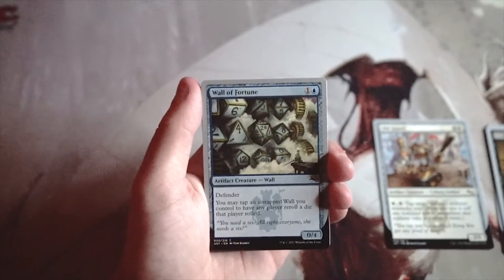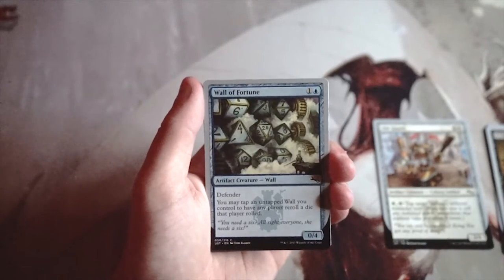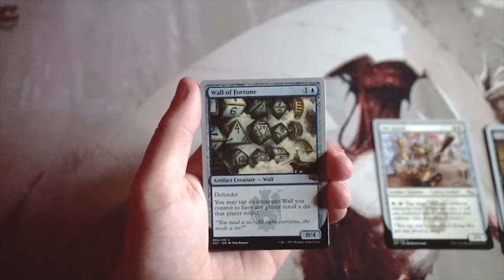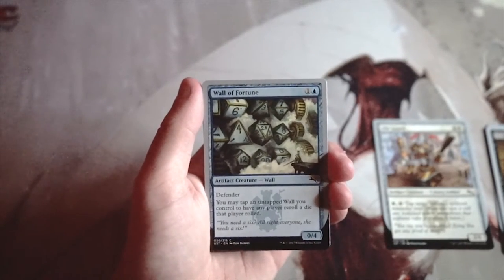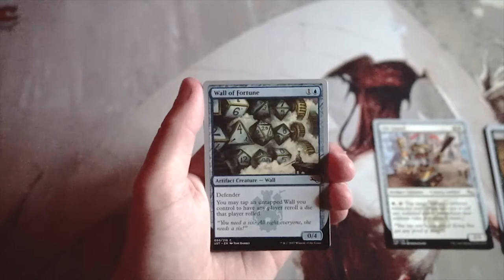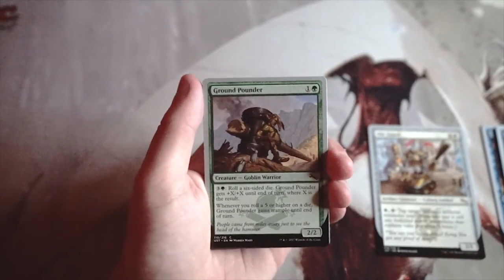Wall of Fortune is a 0/4 for one blue with defender. You may tap an untapped wall you control to have any player reroll a die they rolled. Die rolling is a really big part of this set, and I actually really like this card in that dice-roll deck. Ideally you use it to reroll something bad you've rolled, but since it affects any player, you can also force an opponent to reroll a really high result. I don't like it more than Old Guard though.